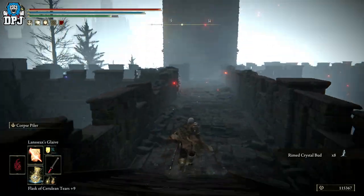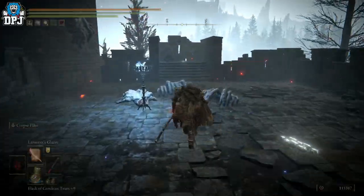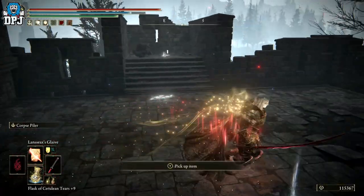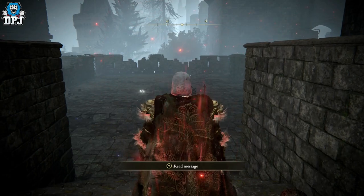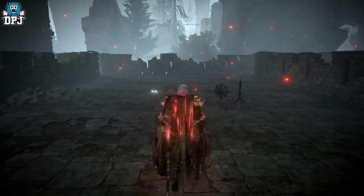This is where you need to go. Once you jump down, come right. Right here you have a few hands — take those out, including the one hanging off the wall. And then it is literally located on this body right here. And that's how you get this whip, guys. It is as simple as that.